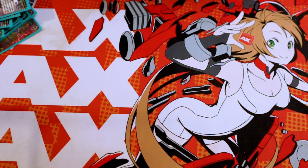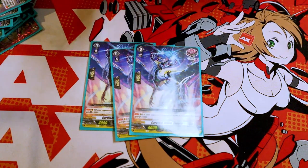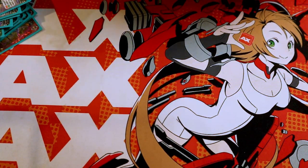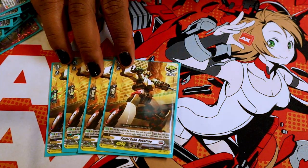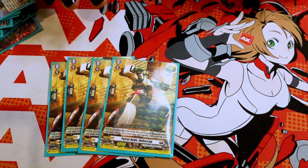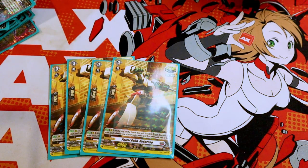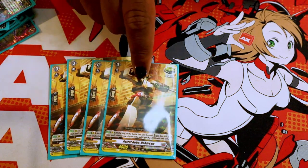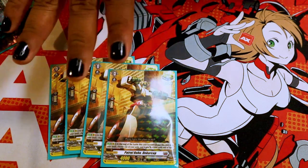Trigger lineup. I run 3 of the plus 5K front triggers because 20K shield is good no matter what format you're in. Then I run Patrol Robo, Decker Cop, because Gravidia needs a lot of soul. And sometimes you don't want to soul charge from deck because you can either soul charge your meteors that you need, or you can soul charge very valuable triggers, or you simply just don't want to run out of deck. So this is actually really, really good for building the soul that you need without having to worry too much.